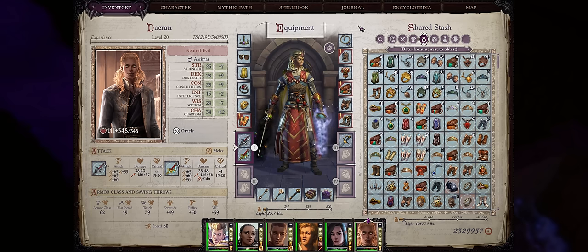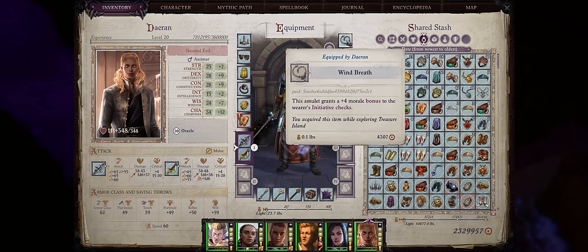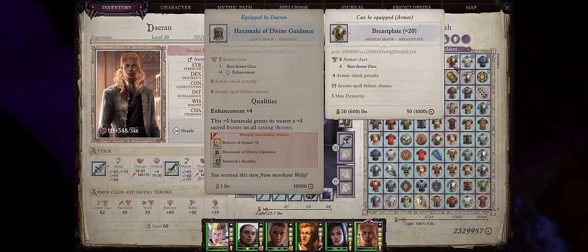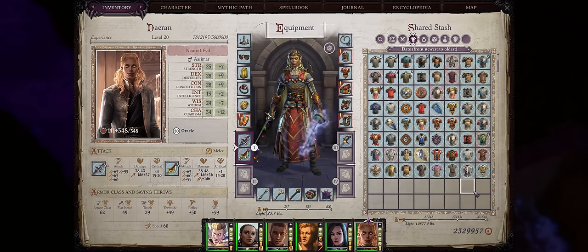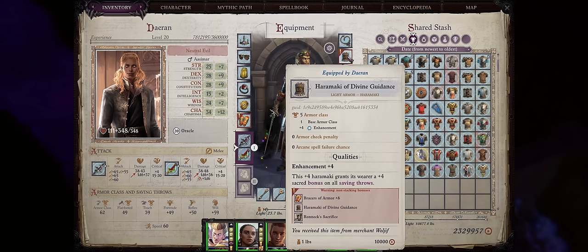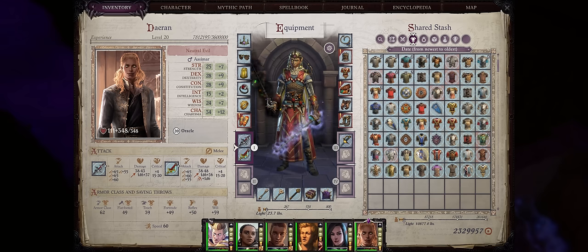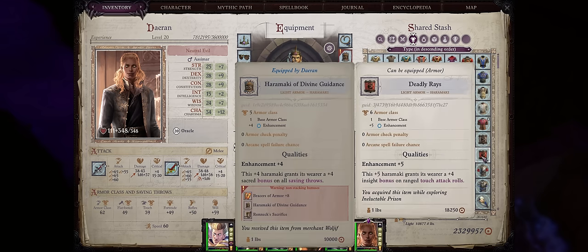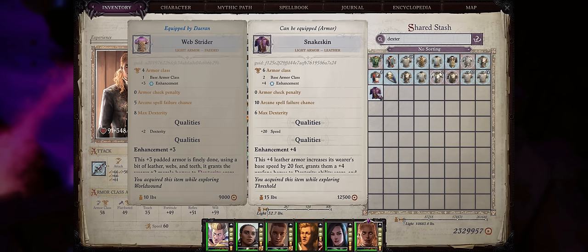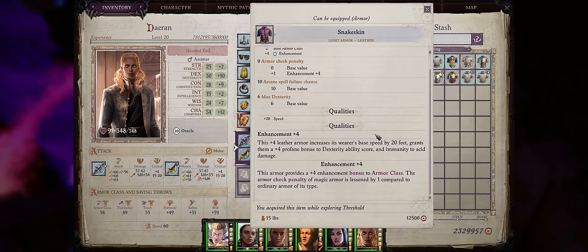Now let's cover gear for our dual-wielding Daeran. For the amulet slot, go with amulets that increase Daeran's initiative. He doesn't really need any armor, although he can equip up to medium armor without spell failure — so you can go with Mithral Chain Shirts or even Mithral Brass Blades, especially the Chainmail of Comradery for a plus 4 bonus to damage on all his rapier attacks. You might as well leave heavy armor to another character. For lighter options, Haramaki's Divine Guidance gives a pretty big boost to saving throws, while Deadly Rays can highly increase his Hellfire Ray AB. You can also go for the Web Strider for a plus 2 morale to Dexterity, or its upgrade Snake Skin from the Treasure of the Midnight Isles DLC for a plus 4 profane to Dexterity instead.